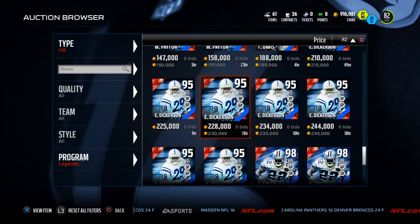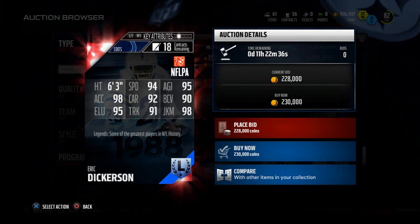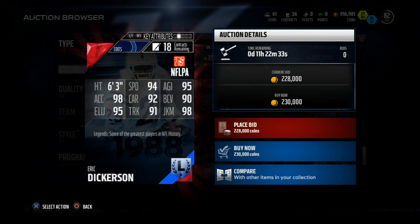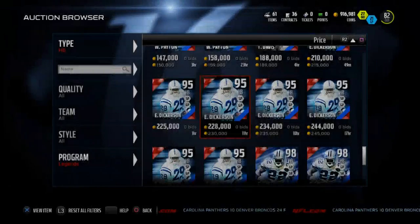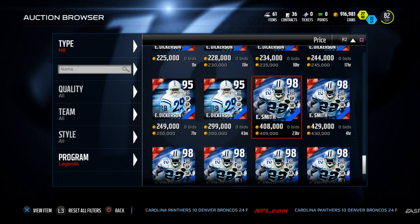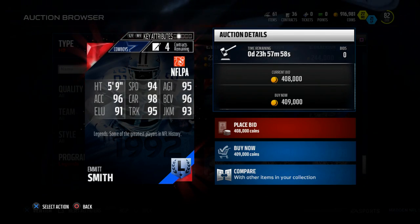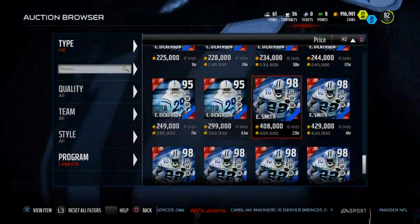If you're looking to upgrade your running back spot for relatively inexpensive, this Eric Dickerson has a better juke move but outside of that maybe a little more elusiveness — really not a ton. This Emmitt Smith card, I love Emmitt Smith, he's my favorite player of all time, but it just doesn't match up to that David Johnson. So guys, I just wanted to show you that.